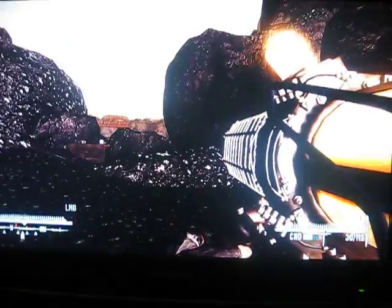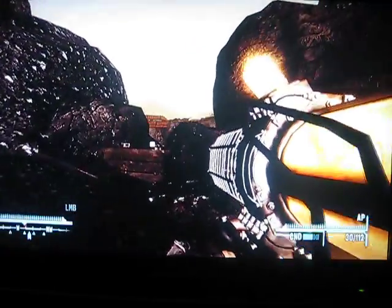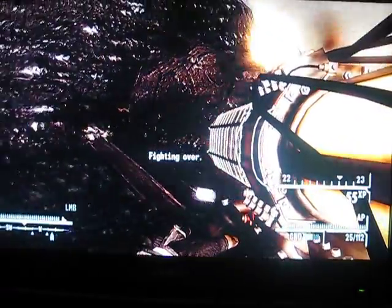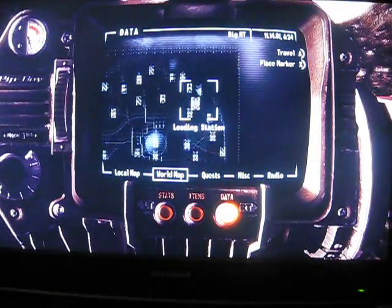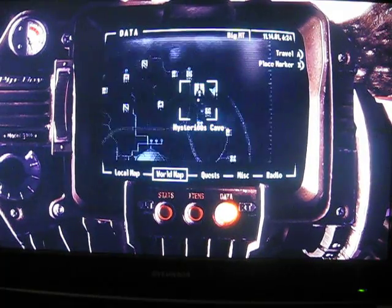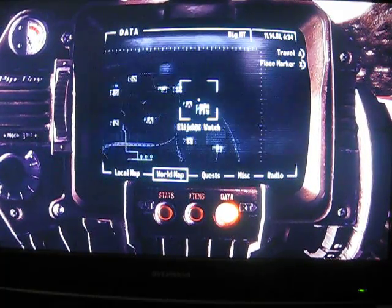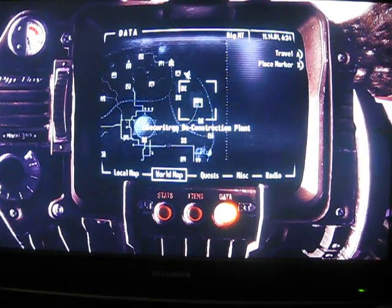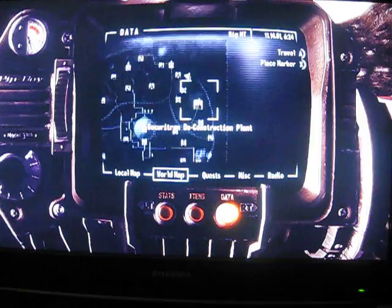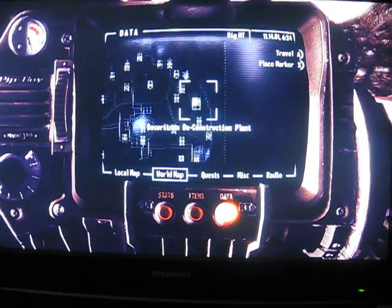Hey guys, I'm going to show you how to get Elijah's jerry-rigged Tesla Cannon. You have to come to Elijah's Watch in the Big Mountain add-on. It's right next to the Mysterious Cave, right above the loading station, and that way to the Securitron Deconstruction Plant. It's like northwest.